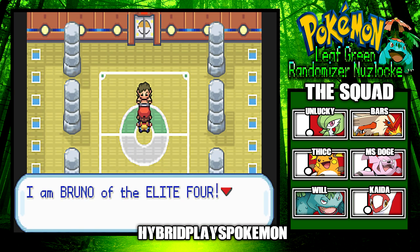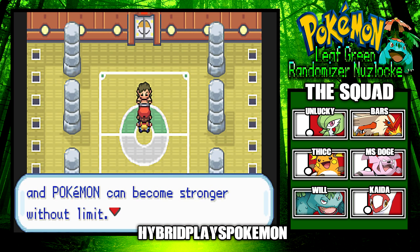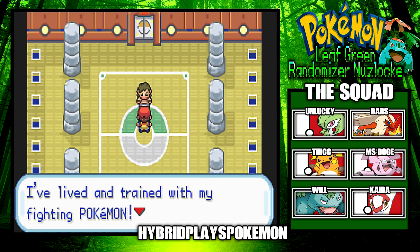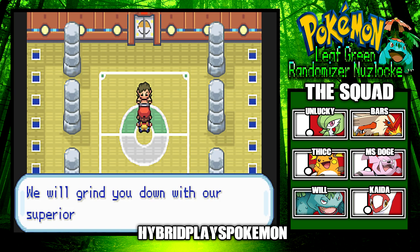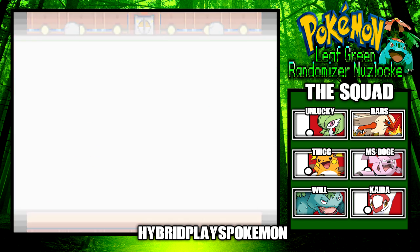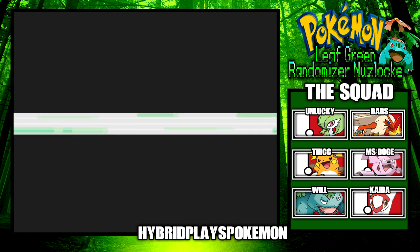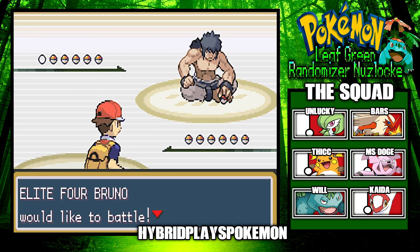It's Bruno! He introduces himself: 'I am Bruno of the Elite Four. The rigorous training people and Pokemon can become stronger without limits. I've lived and trained with my fighting Pokemon and that will never change. You will go down with our superior power!' Elite Four Bruno sends out Zigzagoon.